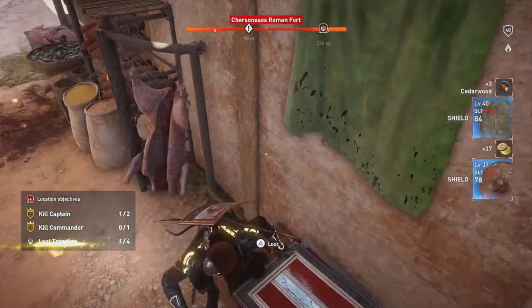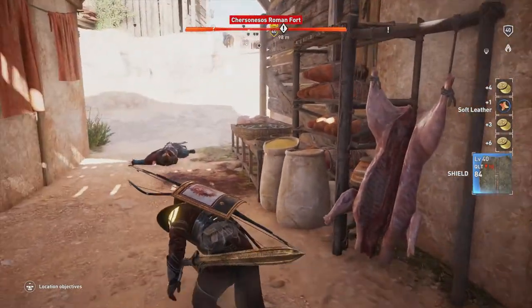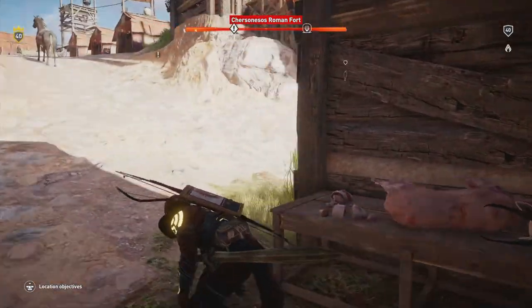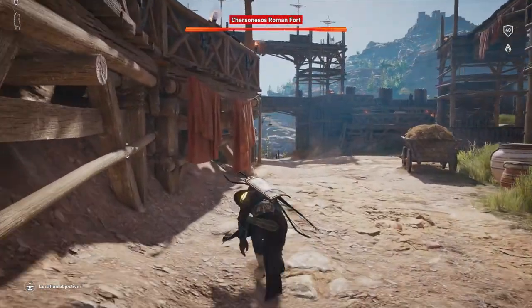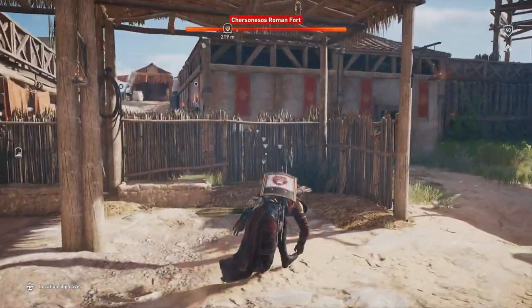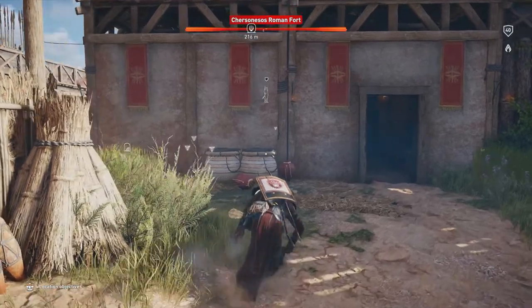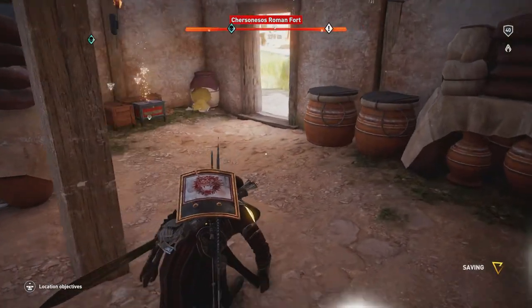Let's collect a couple other things in this room before we move on. We're gonna hook as best we can to the right - we don't want to go too close because there's a couple guys doing patrols over there. We'll use the height of this wall to block us from view behind this fence and sneak our way into this room for loot treasure number two. Going good so far, we're half done.